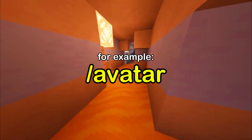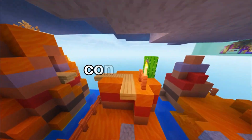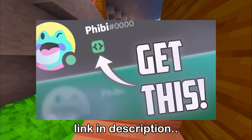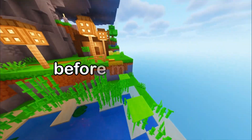The next badge is the Active Developer badge. You need to own an active Discord bot, and a slash command from the bot has to be used at least once per month in a server. After that you will be eligible to display this badge. If you are confused, I have a video that will help you get the badge — the link will be in the description.